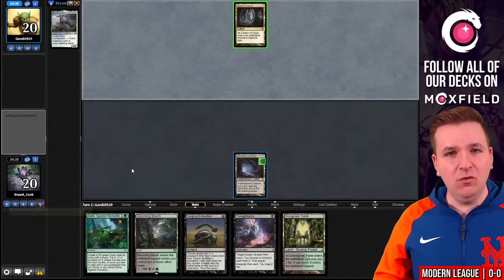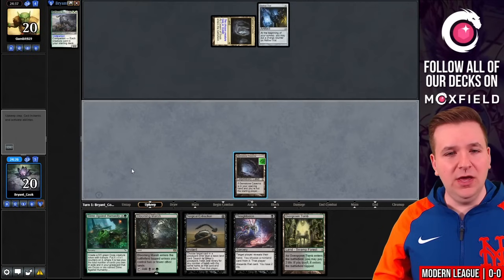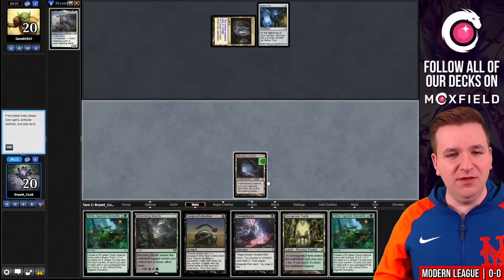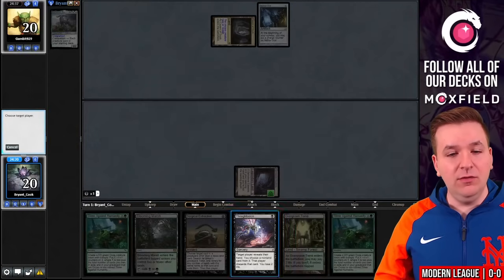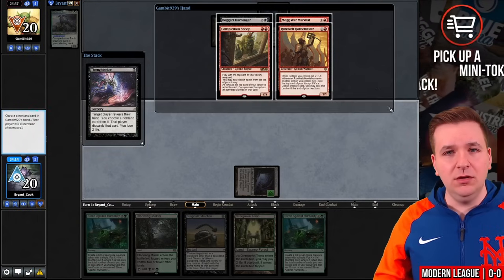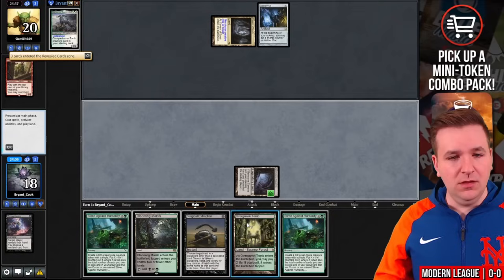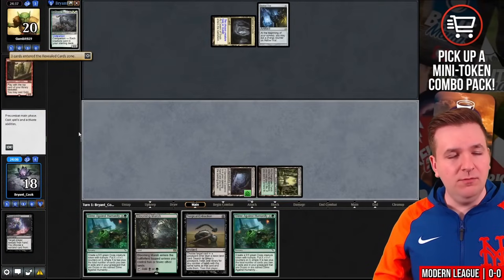Turn one Aether Vial. We will Thoughtseize them. They have their turn-two Snoop but would need to draw a land. We'll take the Snoop and play Overgrown Tomb, then pass the turn. Their Aether Vial goes up to one counter. They drew a second copy of Aether Vial — not drawing a land, but a pretty good draw.